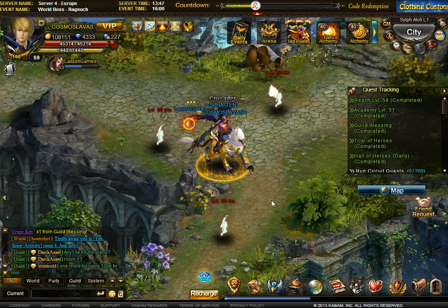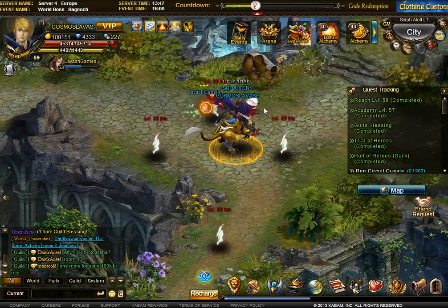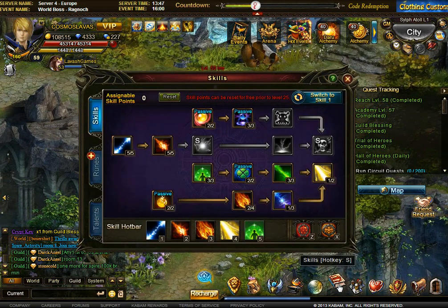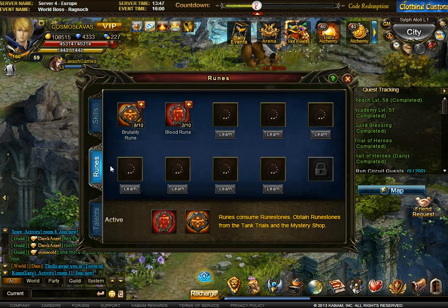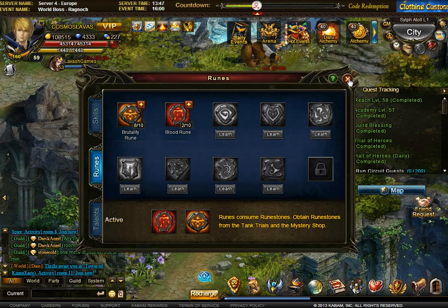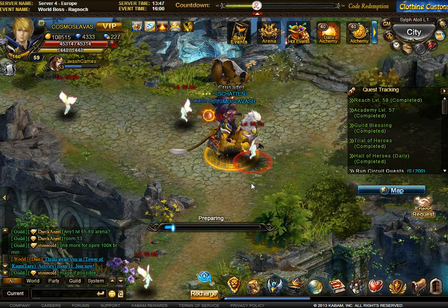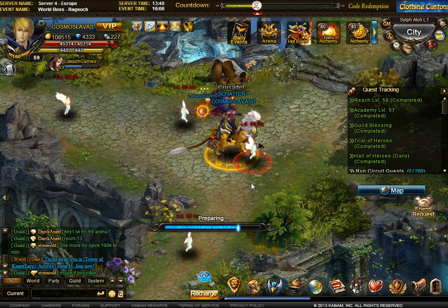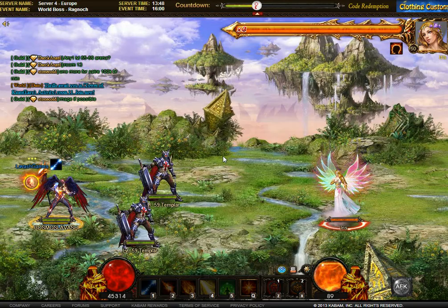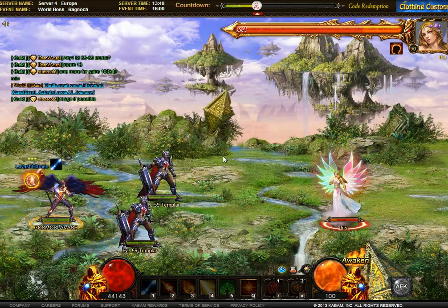Hey guys, Cosmos here from Kabam server for Europe. I'm going to be making a guide on how to use runes together with the sylph. That's something a lot of people don't know and can't get to work. When I talk about runes I'm talking about these — I have the brutality and the bleeding rune. I'm going to talk about the brutality mostly, but it works with any rune.